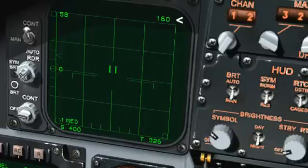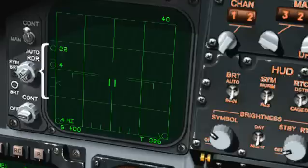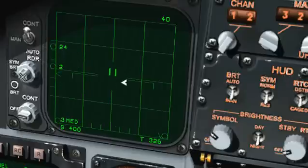The idea is that a target at the current range limit will automatically be displayed more or less in the center of the succeeding range. On the left side of the VSD is the antenna elevation caret and scale. The two circles represent the upper and lower altitudes being scanned by the radar in thousands of feet — at the position of the TDC. That last bit is important: as you move the TDC up and down the screen, you will see these numbers change.